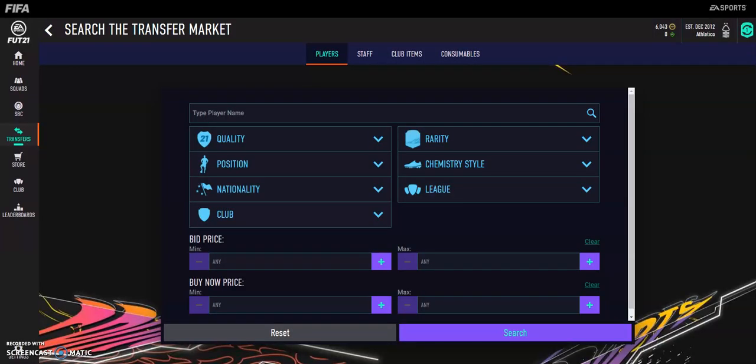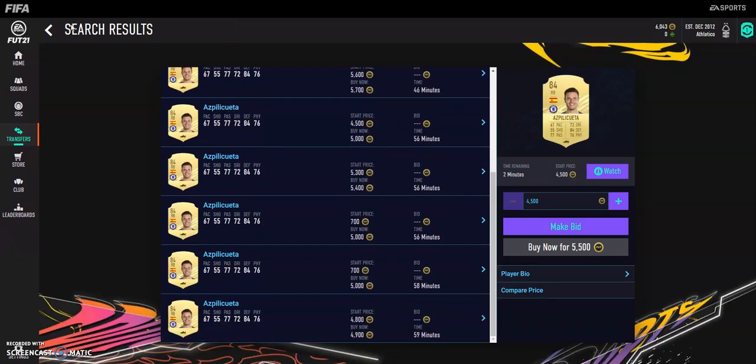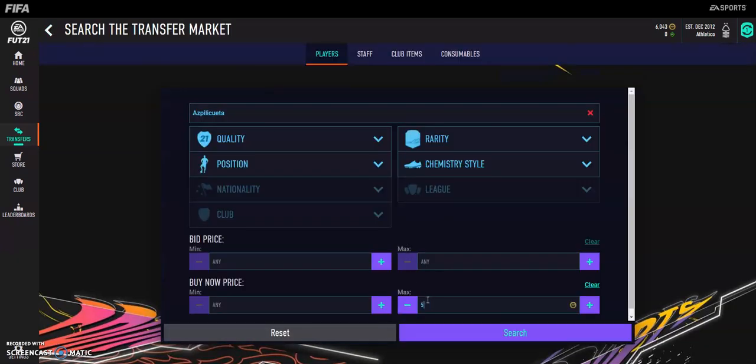Welcome back to another video. Today is going to be a video showing you how to trade with 5 to 10k. So it's going to be about getting players that are starting to reach that more expensive price, but not too much, and ones that sell fast. So let's say for example, Ask for the Quarter is the first one we're going to look at. He's going to be around 5k-ish.